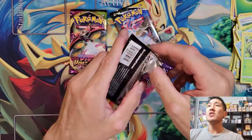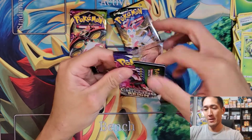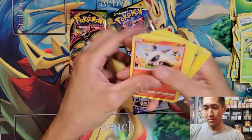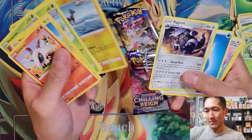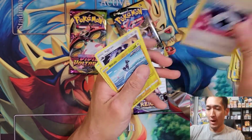Moving on to Chilling Rain — still hunting that alternate art Blaziken. Green code card, so probably nothing fantastic. Aggron and some junk. Womp womp. Wasn't looking for a huge pull from Chilling Rain anyway.